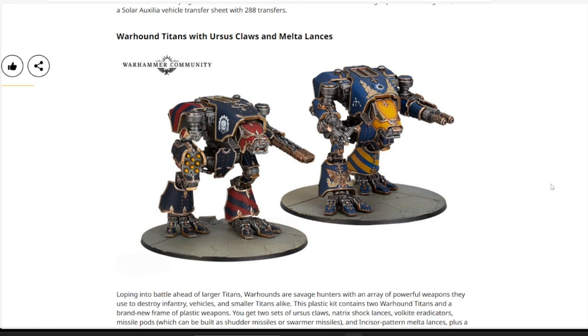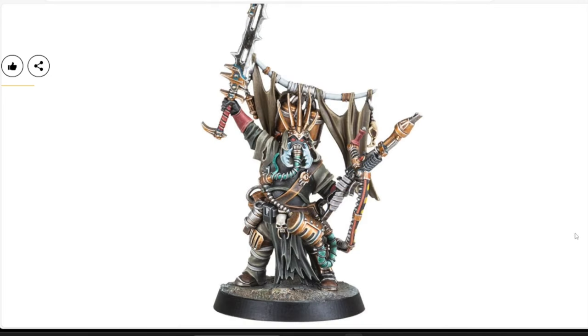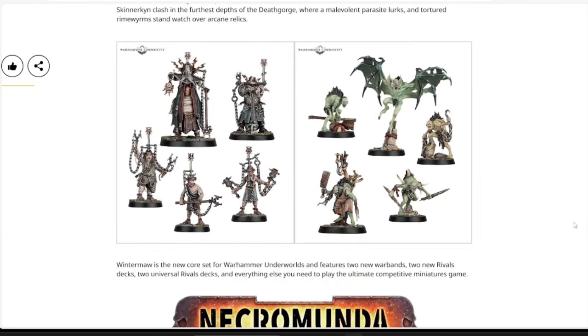That wraps it up for pre-order prices this week. Lots of cool stuff — Warhound Titans, tons of Legion Imperialis content that's been long-awaited, cool new resin models for Necromunda, and the brand new Warhammer Underworlds starter set. Let me know in the comments what you're picking up. Special thanks to CMO Games for sponsoring — check the link in the description to save 15% on Games Workshop products. That's it from Warhammer Man Studios. I'm Warhammer Man, and I'm out.